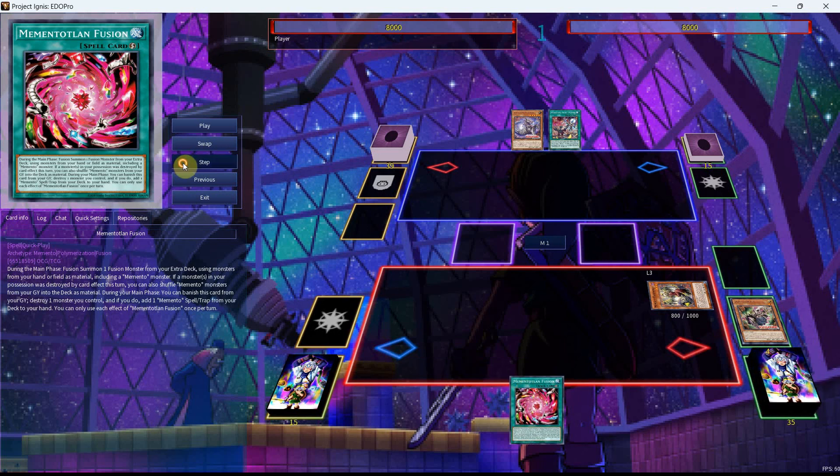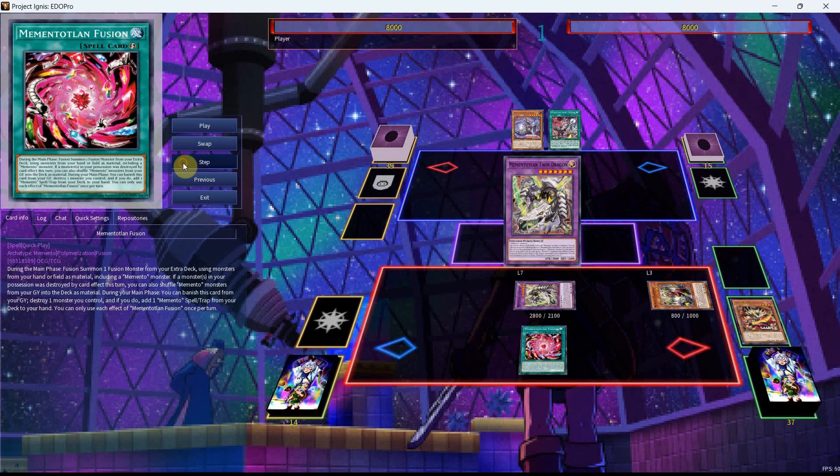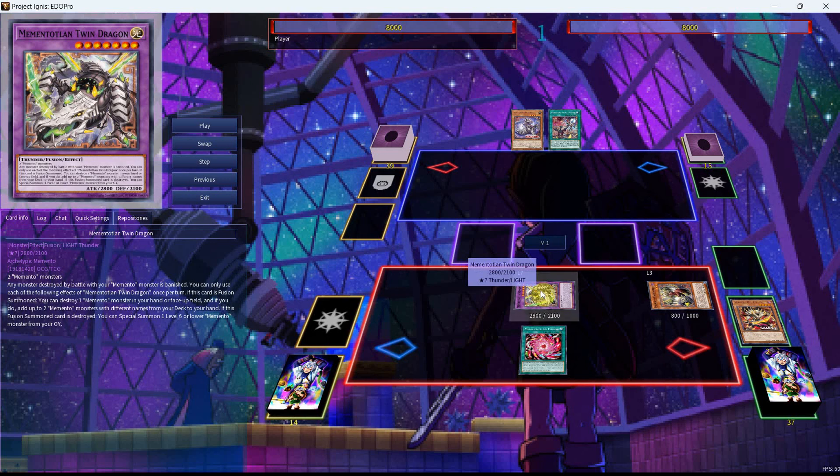We're going to continue by activating the Fusion. Because we did destroy stuff earlier this turn, we can shuffle materials back to our deck from the graveyard to bring out our next new card — the Memento Twin Dragon — which takes two Memento Monsters. It reads: Any monster destroyed by battle with your Memento Monster is banished. If this card is Fusion Summoned, you can destroy one Memento Monster in your hand or face-up field, and if you do, add up to two Memento Monsters with different names from your deck to your hand. If this Fusion Summoned card is destroyed, you can Special Summon one level 6 or lower Memento Monster from your graveyard. So this is a really nice card — it's an extender, gives you follow-up, and synergizes with the Fusion.